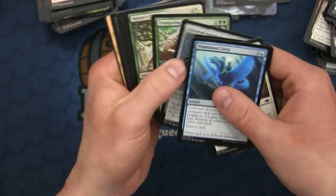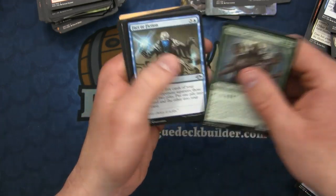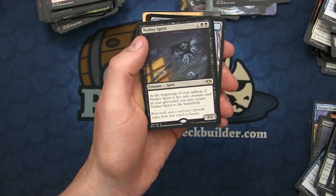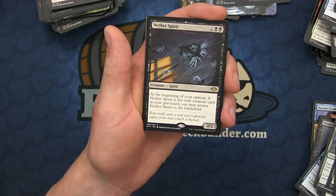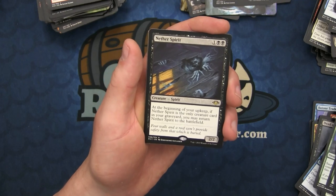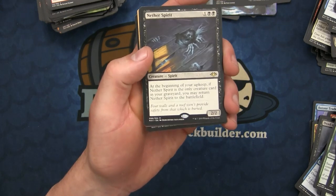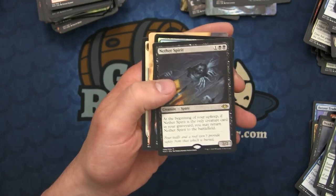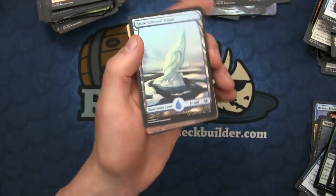On to this pack: we have the Lancer en-Vec - adds three to your mana pool - Fact or Fiction, the Vesper Lark, and a Nether Spirit entering into the mix. If Nether Spirit is the only creature card in your graveyard, you may return Nether Spirit to the battlefield. Kind of interesting at the turn two keep - I don't know though, a lot of Dredge decks run a lot of creatures. But Delve-based decks might want the Nether Spirit.